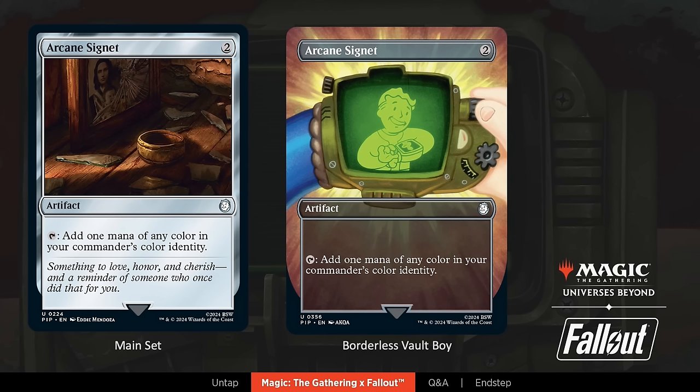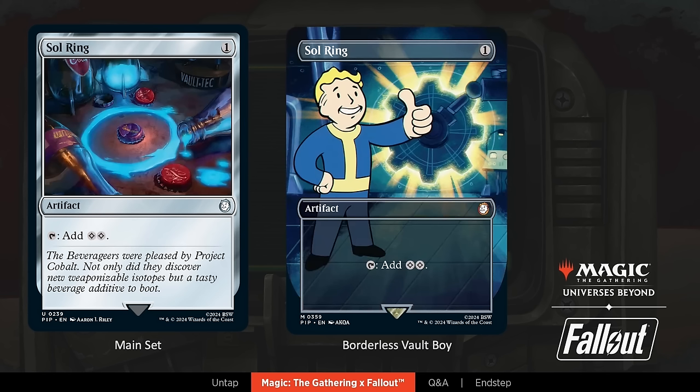And of course, it wouldn't be a Commander product without Sol Ring. Annie, tell us what's going on in the art here. We got two actually rather different concepts going on here. A circle of Nuka-Cola Quantum is the Sol Ring in the main decks, and all four decks are going to share the same one. The other one's a Vault Boy with a fun little message. One of the things that I love is whenever we do Sol Ring, I love finding ways to incorporate the Sol part — like the sun. One of my first ideas when I found out we were doing this product was doing a Sol Ring that is the ring of light coming through the vault door, which is a ring. It perfectly came together. It's a very iconic scene in the series when you first crack the vault, just cracking open that vault door and seeing the outside for the first time.